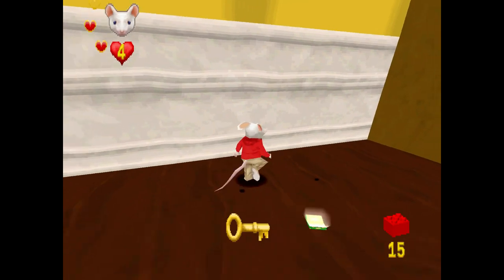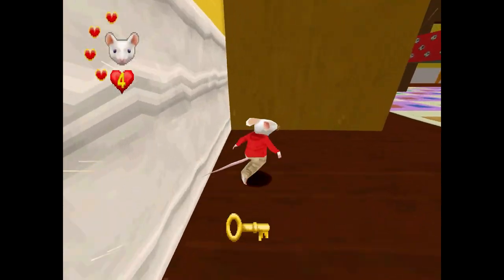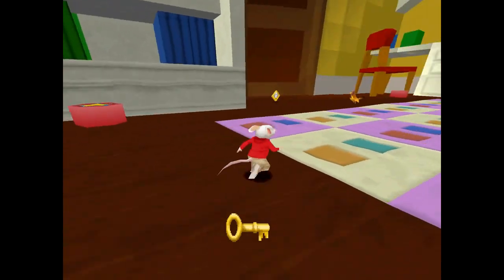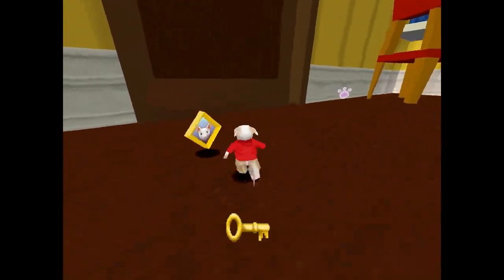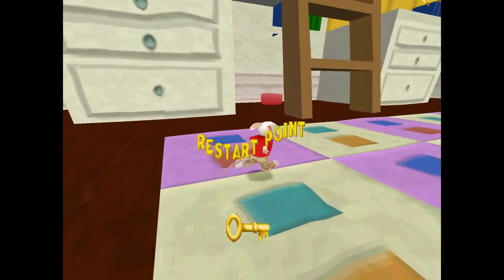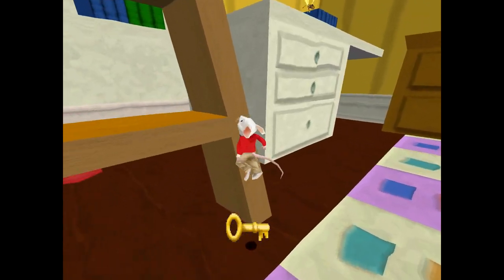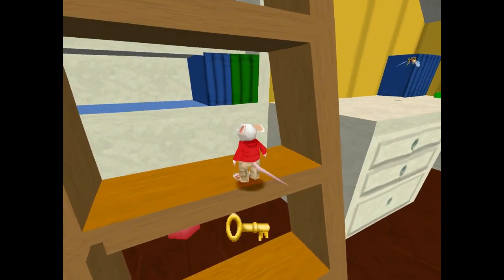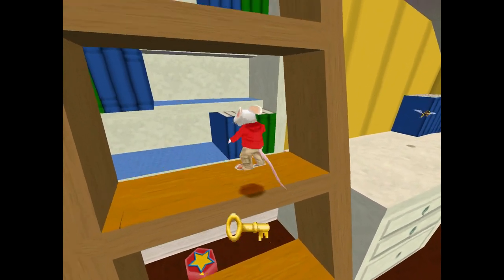Oh no, I fell down the stairs — well that's annoying when you drop something down the stairs. It's just like that in real life — the struggles of real life. If you have a bunk bed, it's always annoying if you drop something down the side of your bed. That's just what happened in this game — I didn't mean to do that, I was trying to get the fish biscuits.